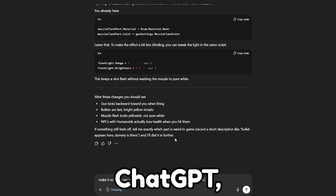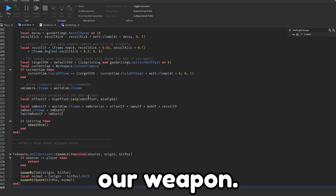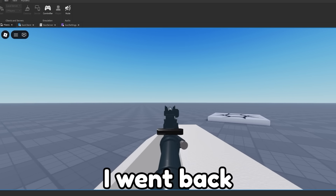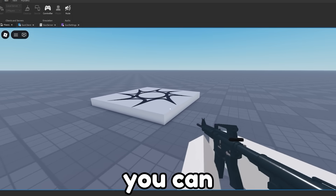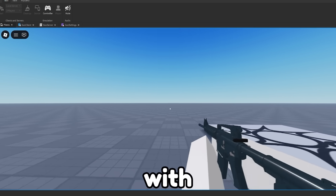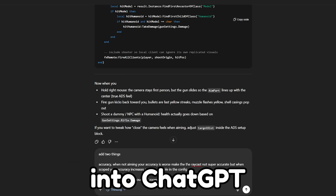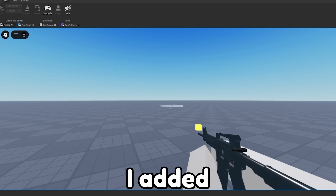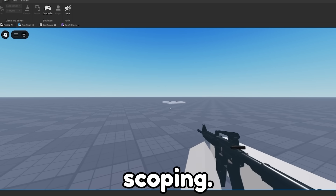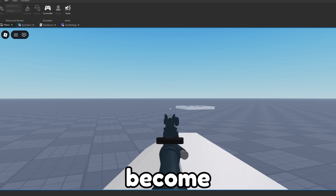Back over in ChatGPT, I prompted the AI to create the ability to right-click to aim down our weapon. Once the scripts were done generating, I went back into Roblox — super, super clean. When I right-click, the gun lines up with my camera. I polished things up by adding two upgrades: an FOV zoom when scoping so everything pulls in closer, and an accuracy value that increases when scoping. If you're not scoped, your accuracy is wider, but if you scope in, your shots become much sharper.